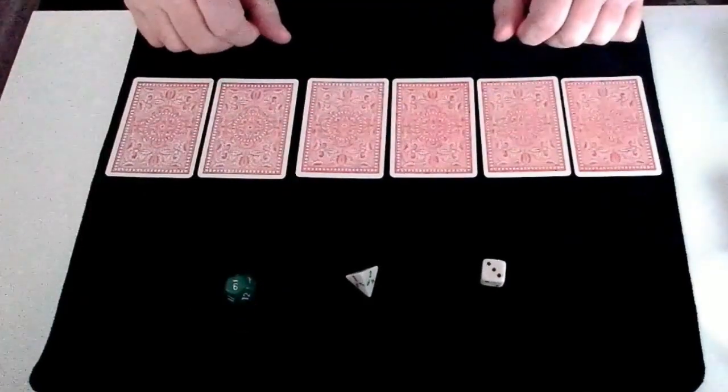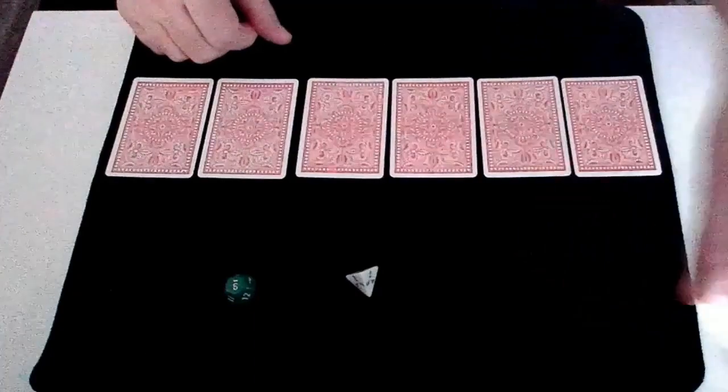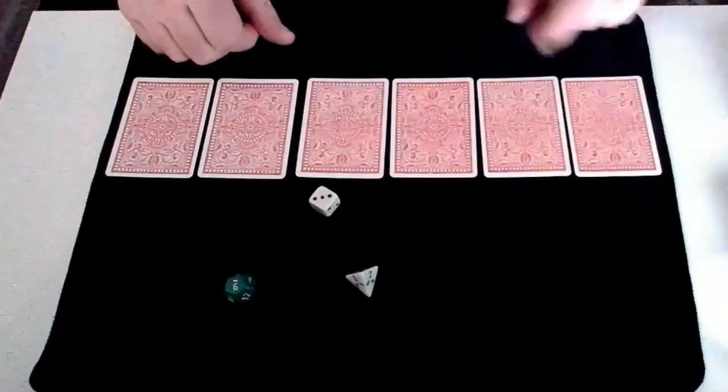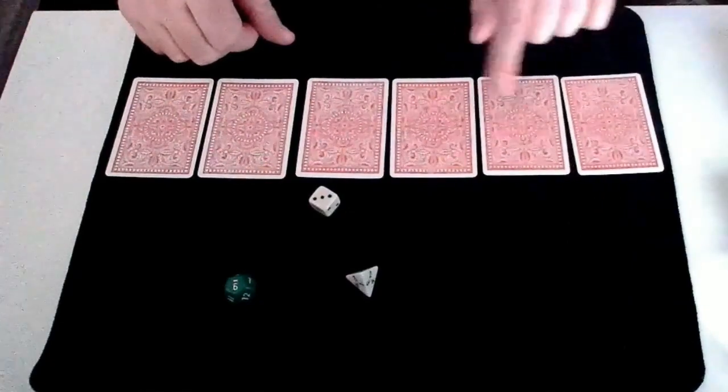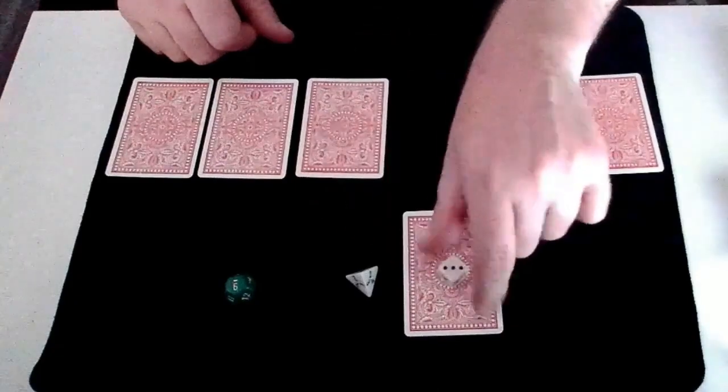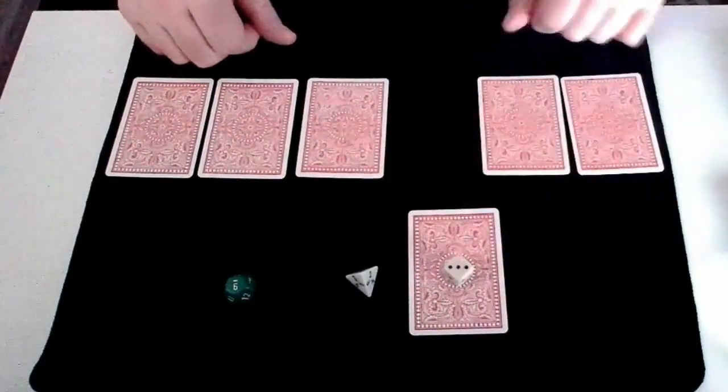Okay, we need to select a card to start with. I'll roll the 6-sided dice once just to show you it's not weighted, and then roll it again for our value. So that's a 3. If we count 1, 2, 3 — that gives us our selected card. I'll move that without lifting it and place the dice on top.